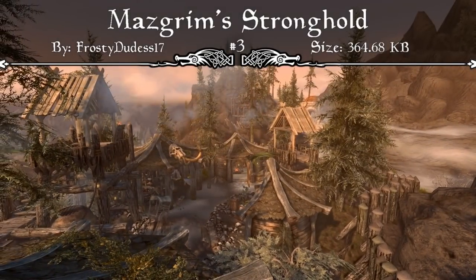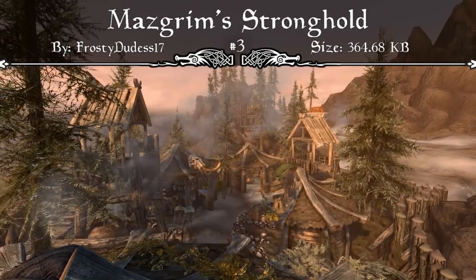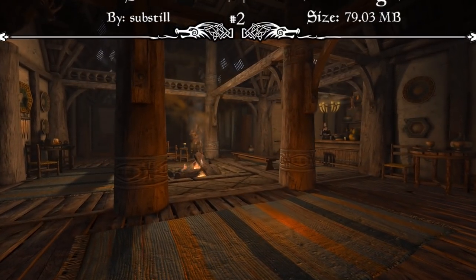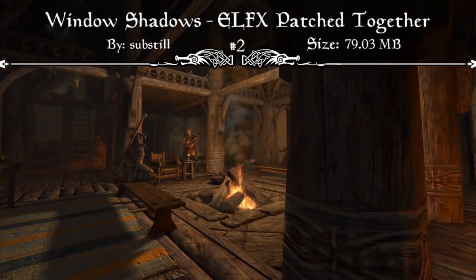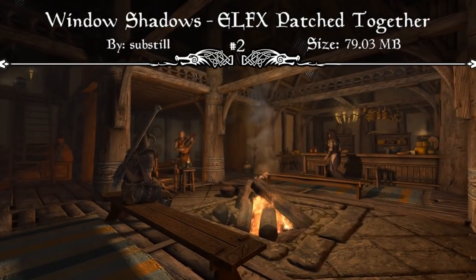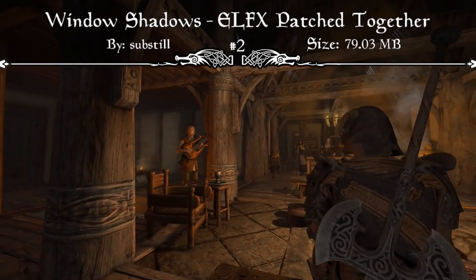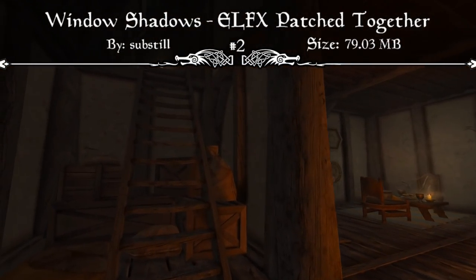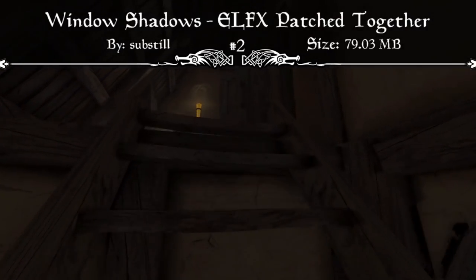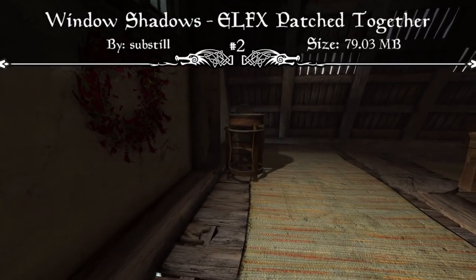That's definitely why this mod is featured at our number 3 spot, so I'd strongly recommend downloading it and giving it a try. Coming in at our number 2 spot, we have the Window Shadows ELFX Patch Together mod. This is a combination of the Window Shadows and ELFX mods with fixes. It's a merged port that includes Enhanced Lights and FX meshes and textures, the Window Shadows mod itself, and the Window Shadows ELFX Patch.